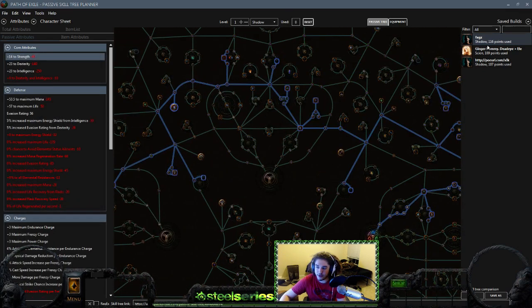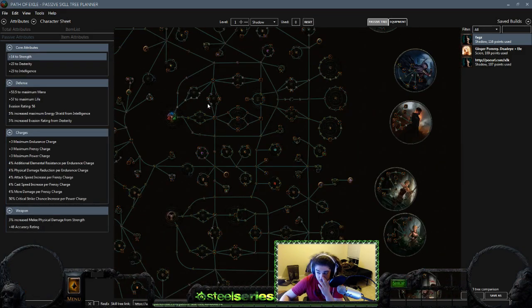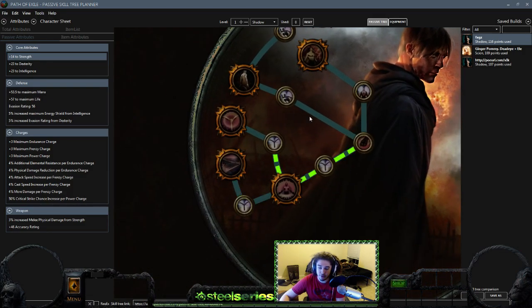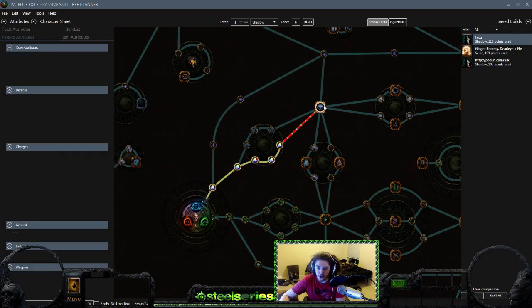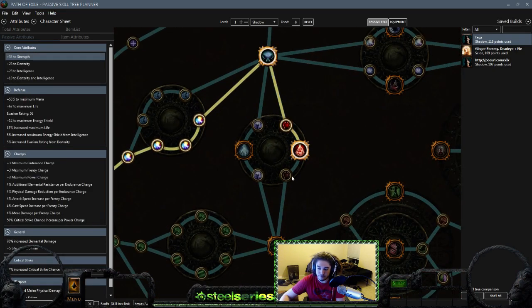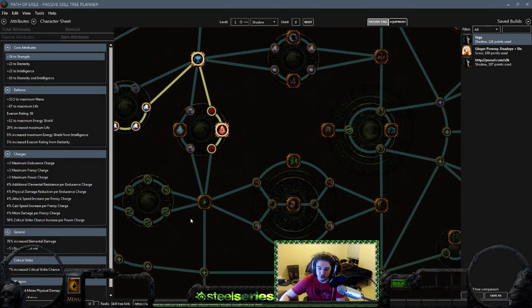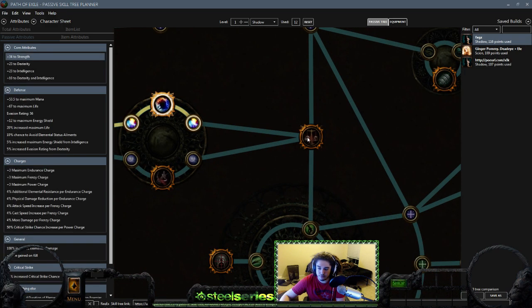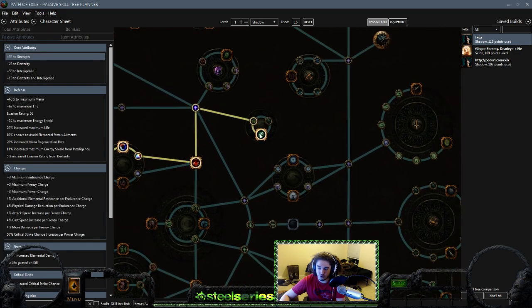Let's reset and make a completely new character for you guys. We're going to start off Shadow. The purpose for starting off Shadow is because we really, really, really want to get into Chain Reaction and Explosive Expert. Start off Shadow, grab your Elites. They changed Trickery so it actually gives Dex and Intel now — I think it was just 20 Int before — which is pretty cool, so you don't have to grab Coordination right off the bat.